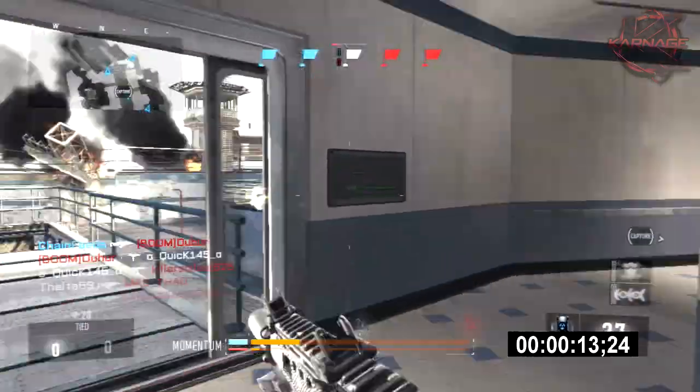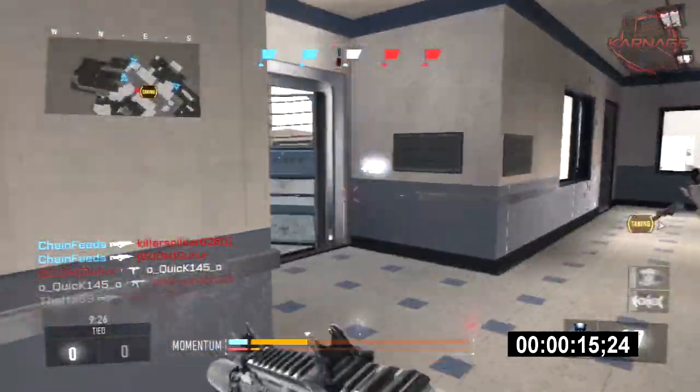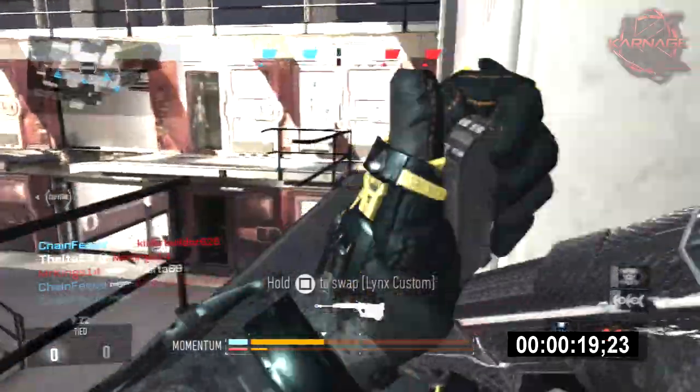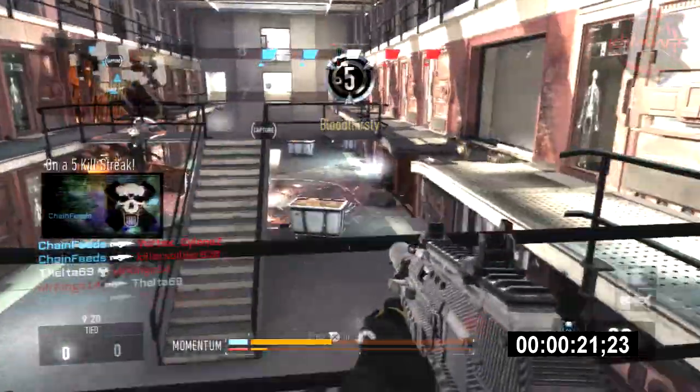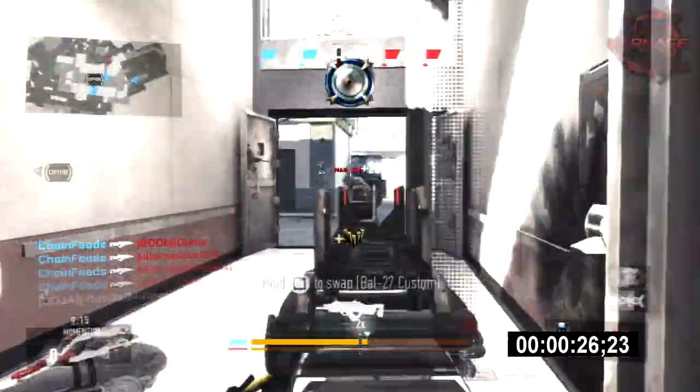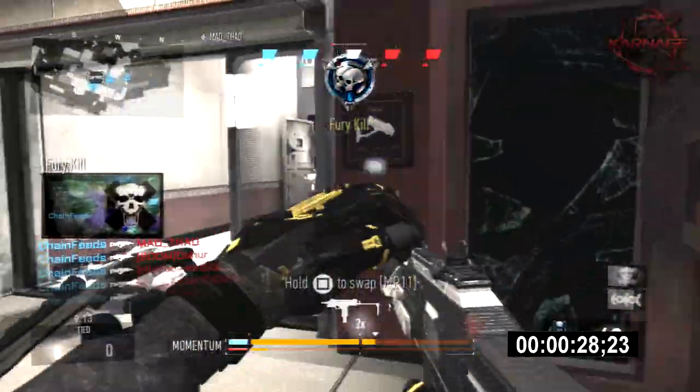A ridiculous gameplay by Carnage Chain. This goes absolutely off. Talk about fast gameplay, this is exactly what comes to mind when you think of fast gameplay — a very, very fast DNA bomb. I know a lot of them are averaging like three to six minutes as of now, so to get a DNA bomb that goes in one minute and fifty-one seconds is just absolutely insane.